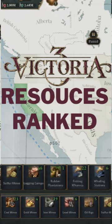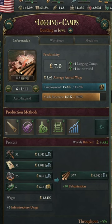Top 5 resources in Victoria 3. First up, you gotta have logging camps. Pretty much everything you do in this game, from building to consumer goods, requires logs.